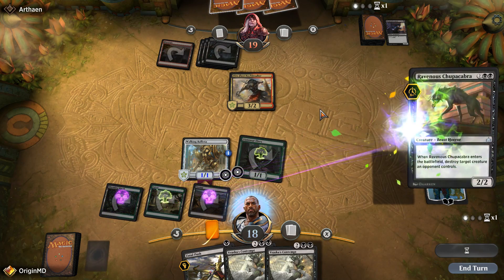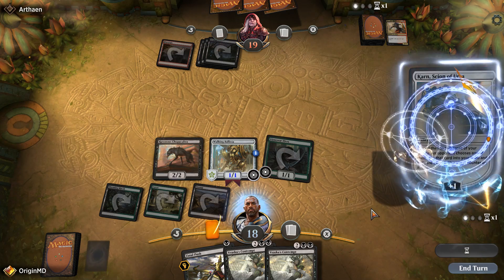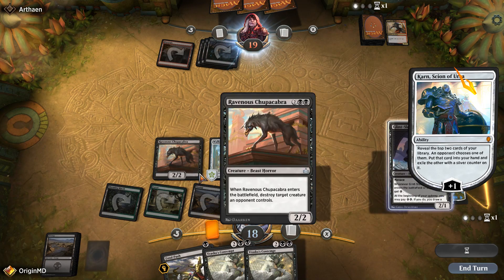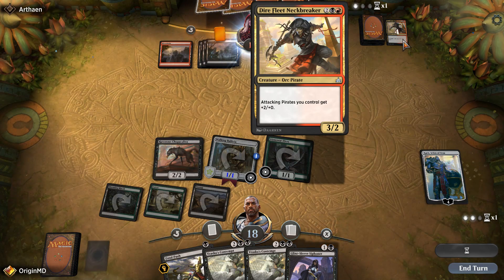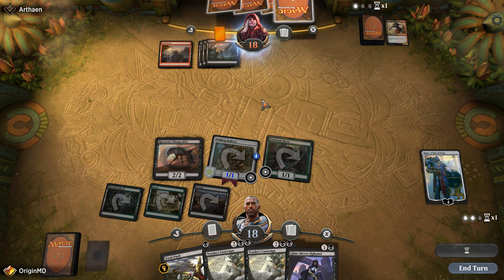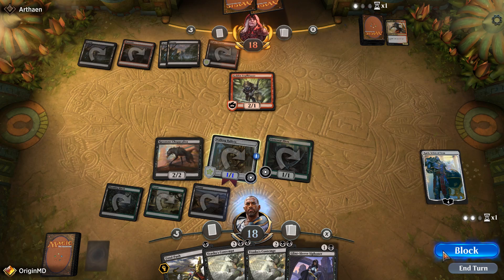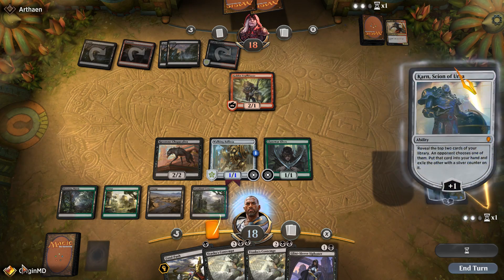We draw another Vraska's Contempt — not too bad. Let's get rid of the Dire Fleet Neckbreaker. Karn gives us a plus one counter. Our opponent gives us either the land or the Glint-Sleeve Siphoner — we don't mind either. I think that was a wise choice. It's going to be pretty hard for our opponent with Black-Red Pirates — once you're in such a board state it's just unlikely our opponent is going to win. We have five mana, so let's continue the value train with Karn and keep drawing cards.